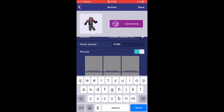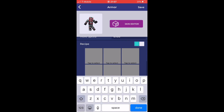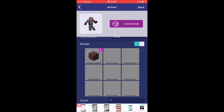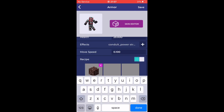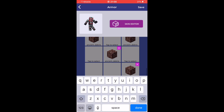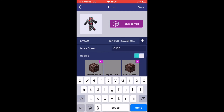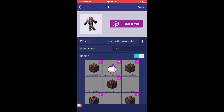Okay, never mind the effects. For the recipe, to make this new armor you need ancient debris - ancient debris like right here and ancient debris right here. You need two enchanted apples - actually never mind, just one enchanted apple.